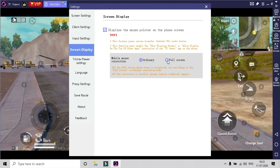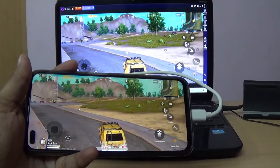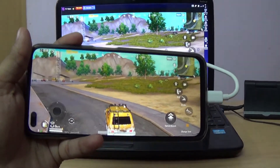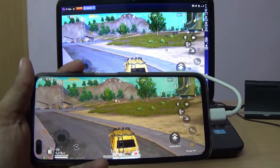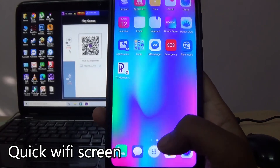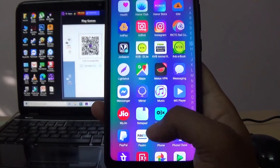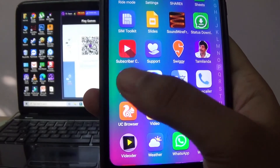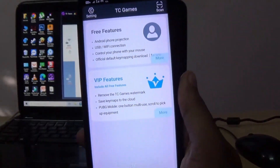Screen display is used to display the mouse pointer on the mobile screen. If you want to mirror your mobile phone to the computer and not use keyboard and mouse, you can quickly screen-share by scanning the QR code — you need to connect your phone and PC to the same network.